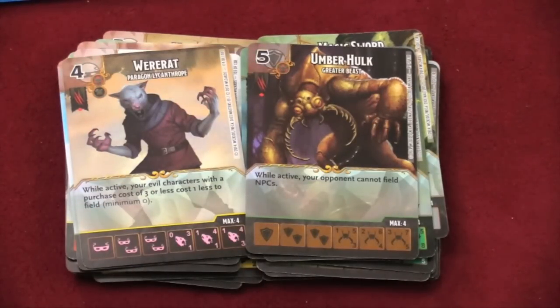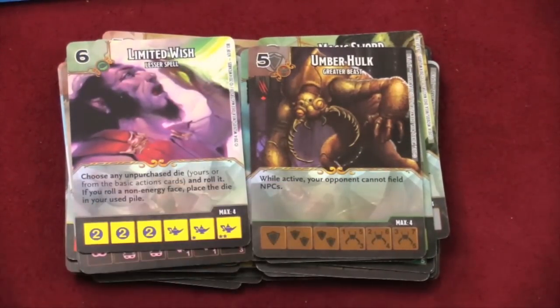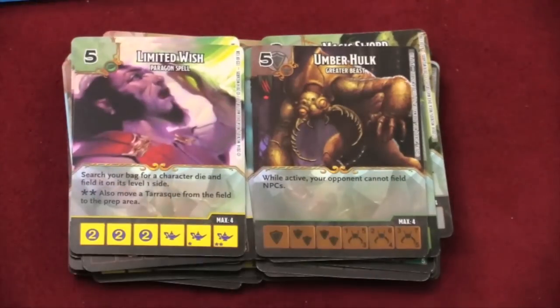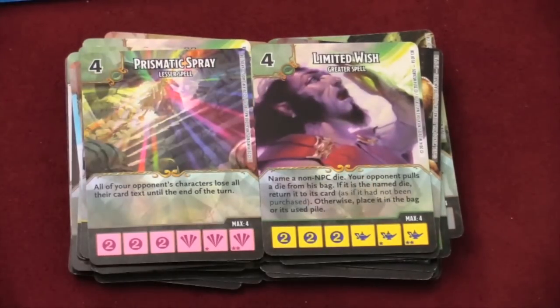There are also special ability spells. Here we have a limited wish spell — when you roll a spell, you just do whatever it says, like a basic action card. Here I can pick any die and roll it that's not been bought, which can give me a die for free every turn as long as I roll the non-energy side. Here I can search a bag for a die and put it on its level one side. Here I can name a die — if my opponent pulls that die, I can return it to its card. Or Prismatic Spray, where I can make all my opponent's characters lose all their card text until the end of the turn.